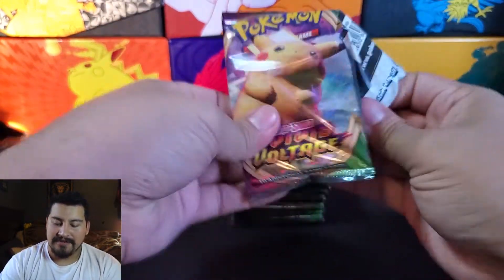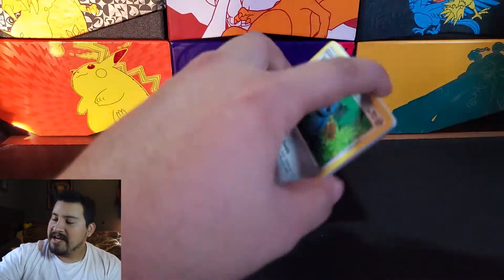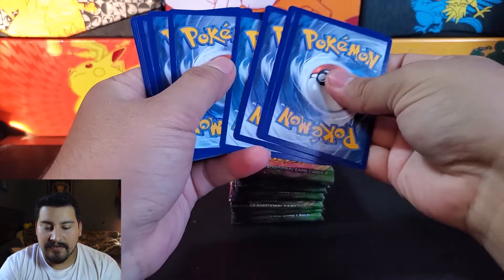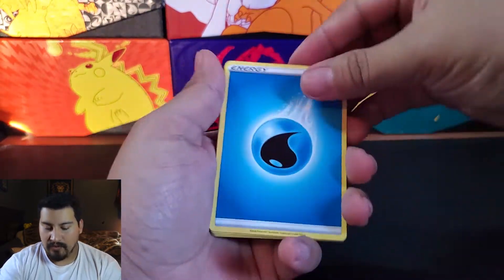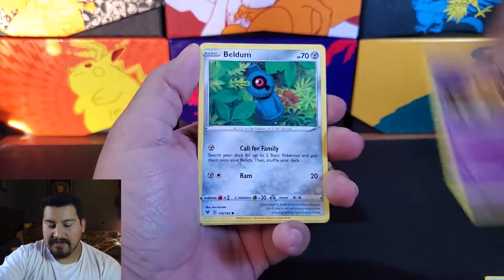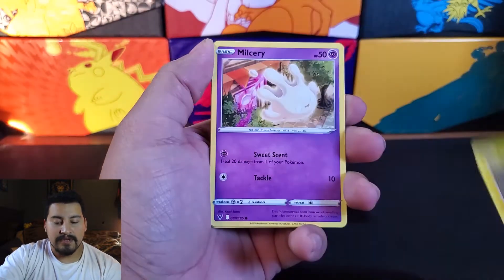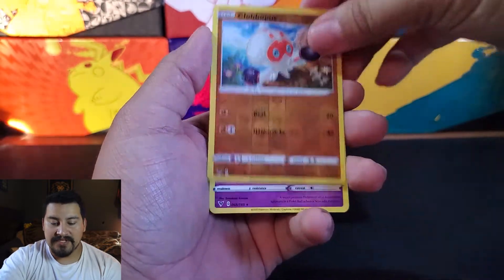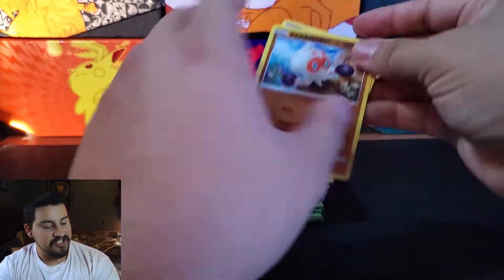Starting off with a Pikachu pack. Let's see what we got here. Starting off with Water Energy, Excadrill, we got a holo, Girafarig, Beldum, Milcery, Skiddo, Eevee, Reverse Clobbopus, and a Shedinja.